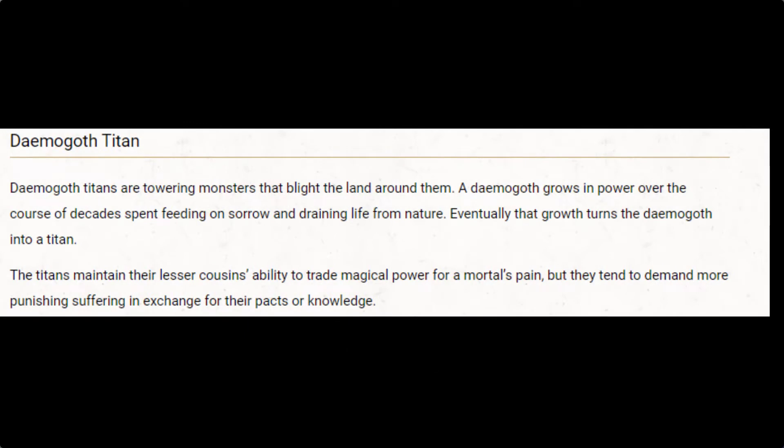Daemogoth Titans are towering monsters that blight the land around them. A Daemogoth grows in power over the course of decades spent feeding on sorrow and draining life from nature. Eventually that growth turns the Daemogoth into a titan. The titans maintain their lesser cousin's ability to trade magical powers for a mortal's pain, but they tend to demand more punishing suffering in exchange for their pacts of knowledge.